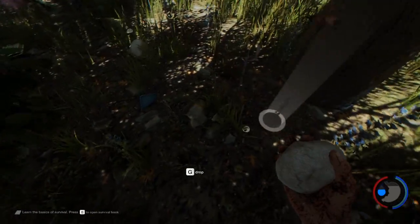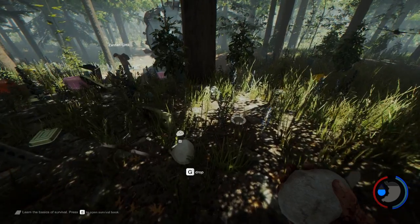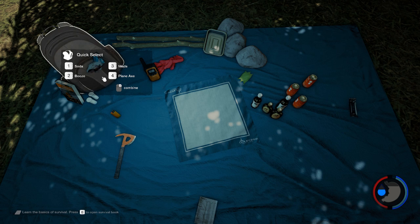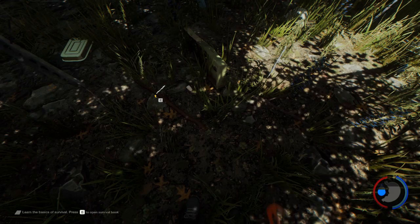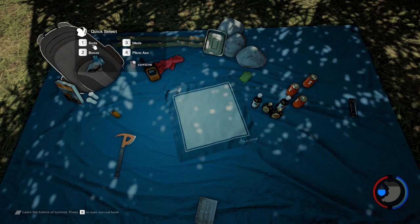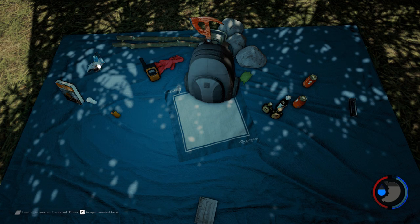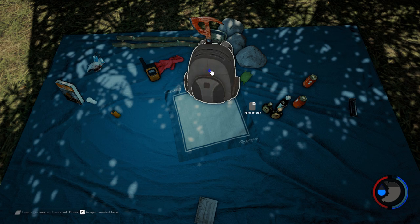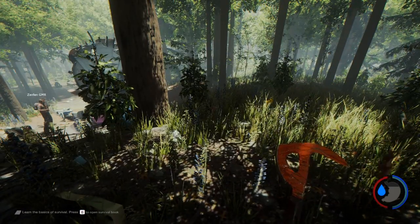There IS a quick switch for inventory. Press I, then click on your backpack and you'll see options one through four. You can assign your axe to whichever slot you want. Mine has number one set to booze, soda, meds, and the plain axe.